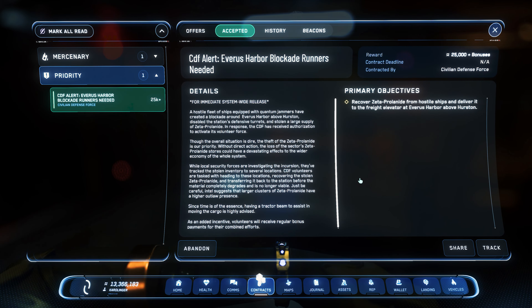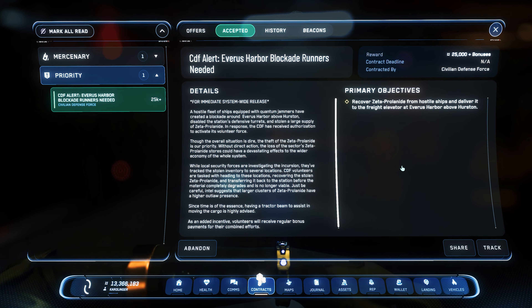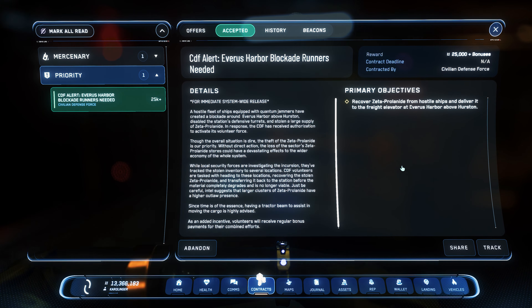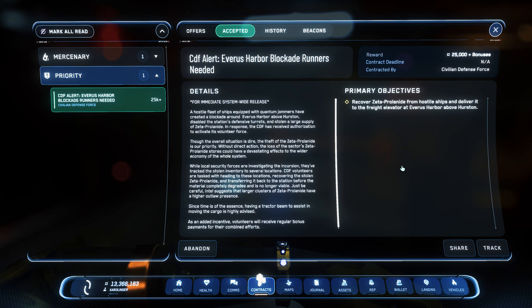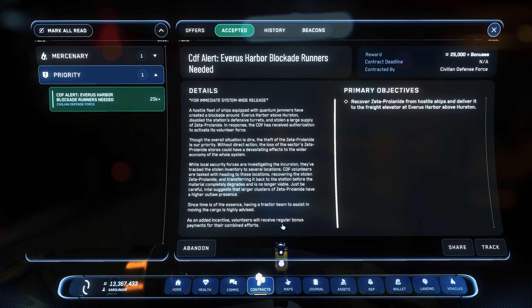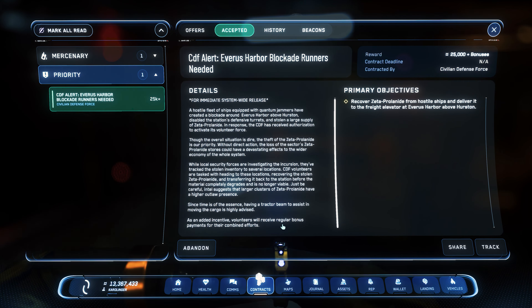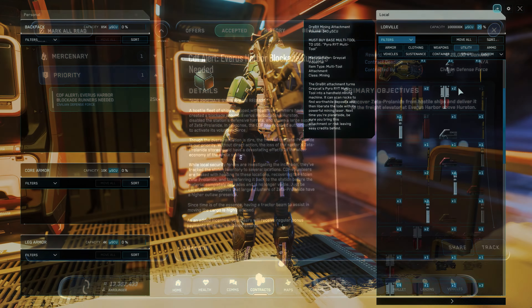We receive the mission directly via our priority tab in the mission manager. Here you can accept and support the mission on the side of the CDF without a crimestat. Your mission goal is to supply, server-wide, a blocked space station on one of the main planets which needs Cetaprolonite. For this, we receive a counter when accepting the mission, which we see directly in the mission bar — and this for all players on the server. It is up to us whether we collect the material ourselves or other players do it and only offer combat support.